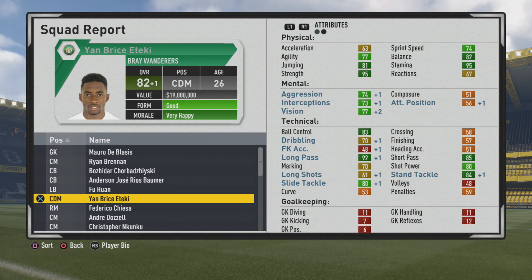Most ideal for Road to Glory style career modes. 5'8, solid sprint speed — 77, 82 balance, 81 jumping, 95 stamina, 95 strength. The aggression and vision are pretty good as well, compared to most players who don't grow much in their mental stats. 83 ball control, 92 long pass, 85 short pass, 84 stand tackle, 80 slide tackle, 80 shot power. A bit low with the 70 marking, but still a very solid midfielder regardless.